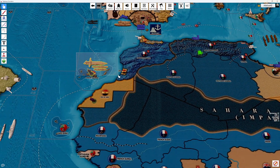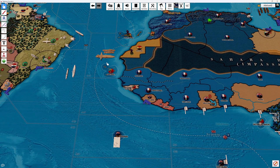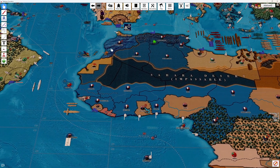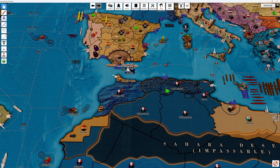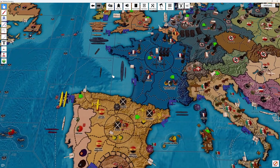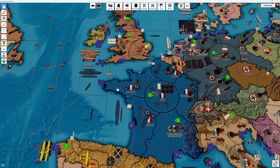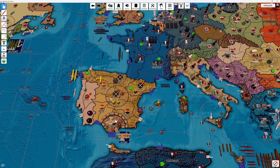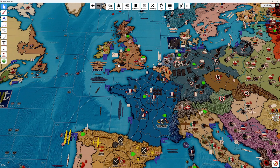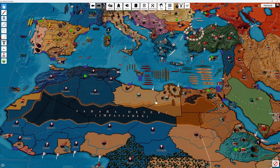We'll take this fleet here, consisting of a light carrier and tactical bomber, and it will move out to C-zone A-48. We'll take the Coastal Fence ship and transport and keep those in port. We'll fly a fighter from Southern England down to Gibraltar and another fighter into Southern England. That is it for this side of the board.